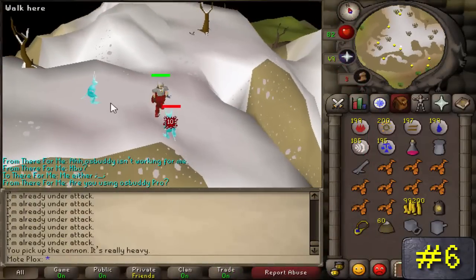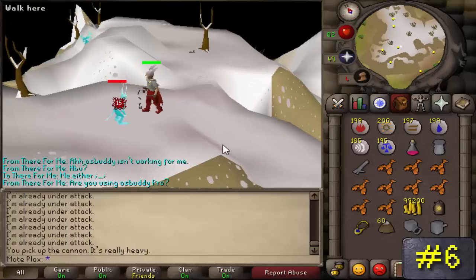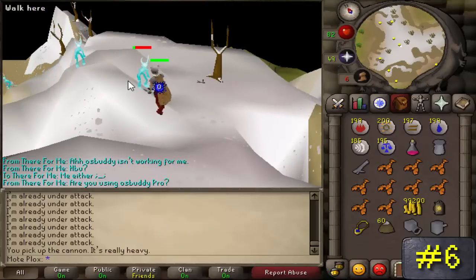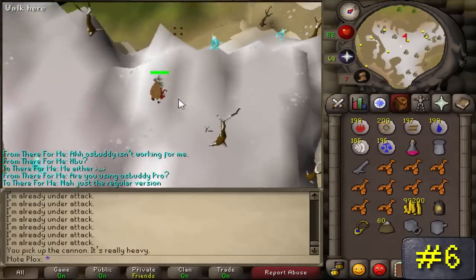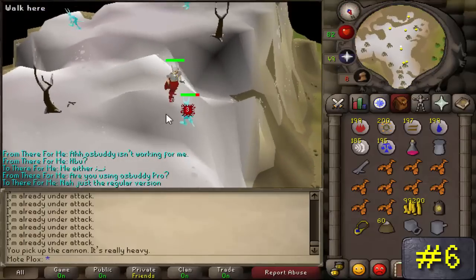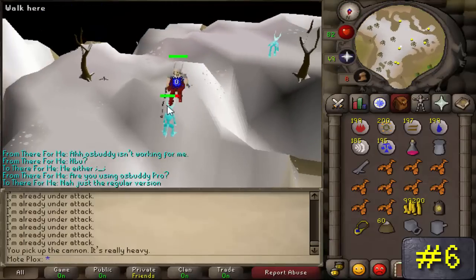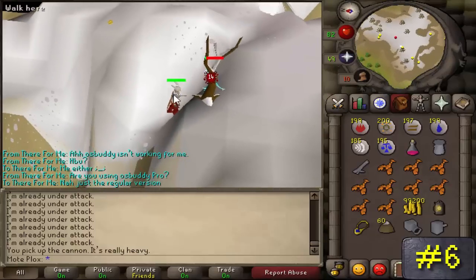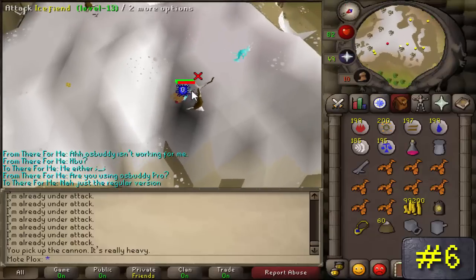Number 6: Ice Fiends. They're level 13 with 15 HP and hit very accurately if your combat level is below at least 60. Their rarest drop is an easy clue scroll and their most common drop is 1 to 30 coins or an iron platebody. They'll only give you 15 Slayer experience. They suck. The ones in the Wilderness drop the ecumenical key, but who really wants to go to the Wilderness?